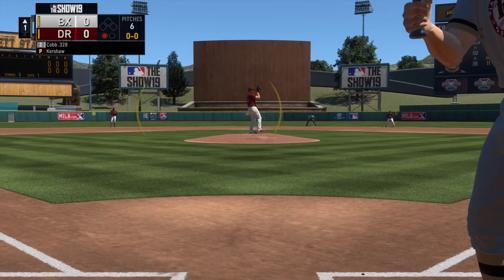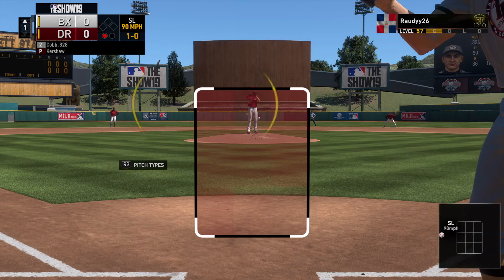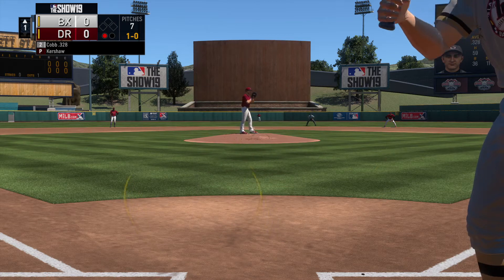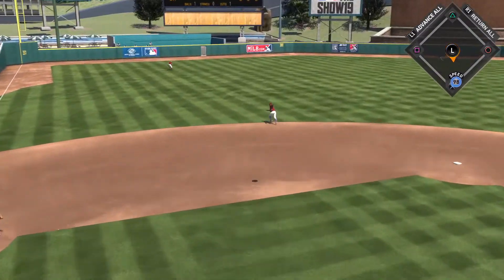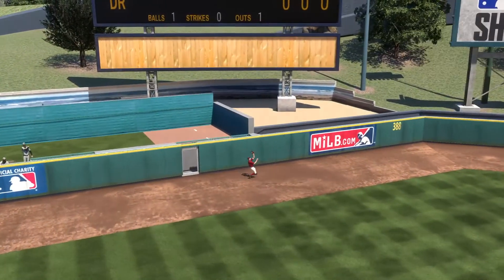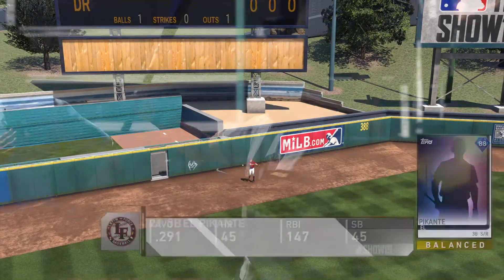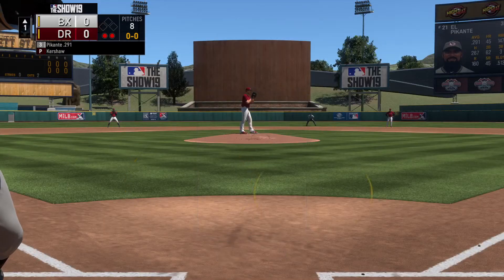Here comes the Georgia Peach, Ty Cobb. First pitch slider just tails out of the zone — ball one. Great extension as he drives this one high in the air and deep the other way, and the outfielder will run this one down — a good read off the bat for the second out.